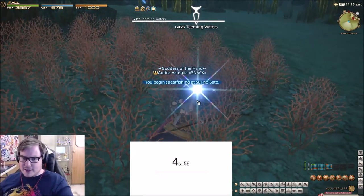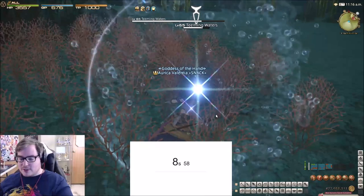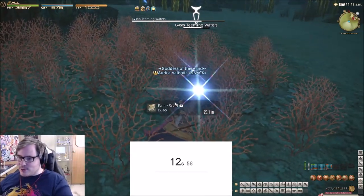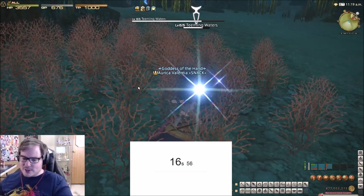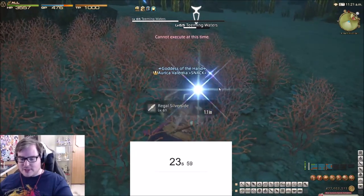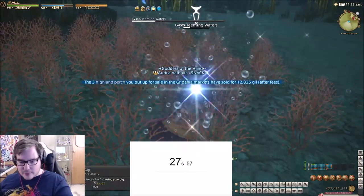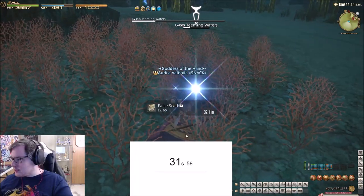The general idea is to veteran trade away any regal silver sides, and then you can only get like a 50/50 chance between false clad and a dragonfly. So we got a silver side and since it's the first or second attempt I'm going to use a veteran trade to get it away and we'll get some more.